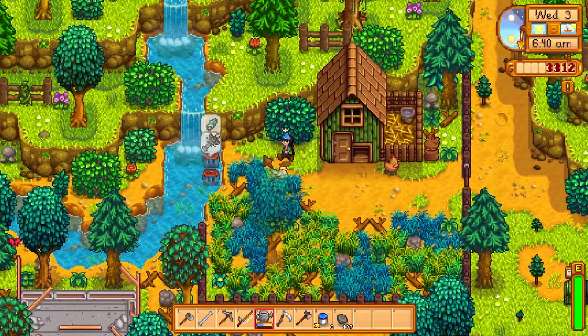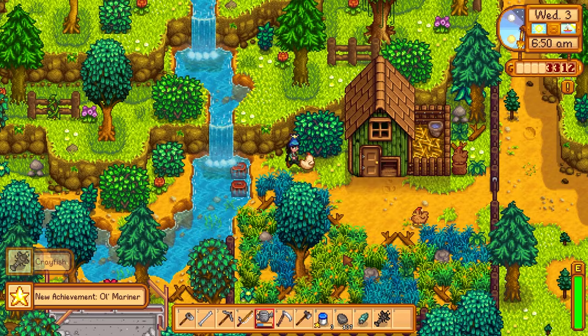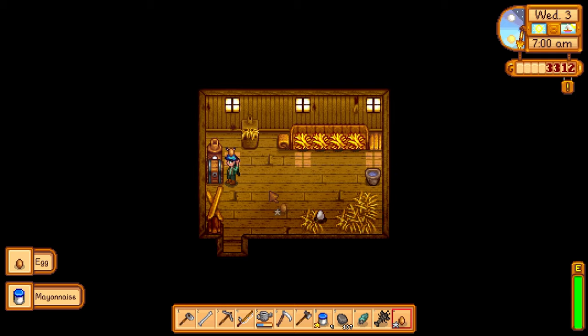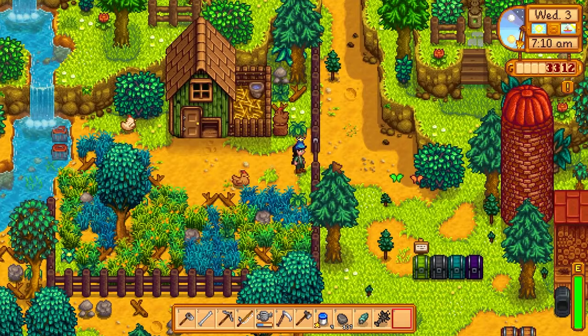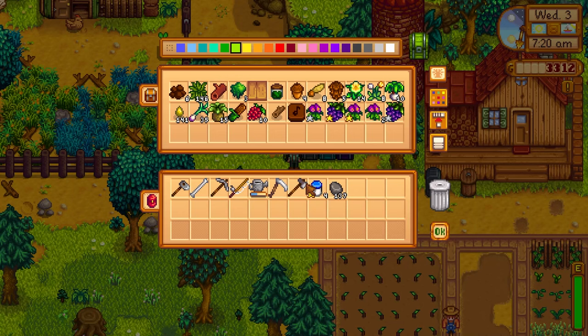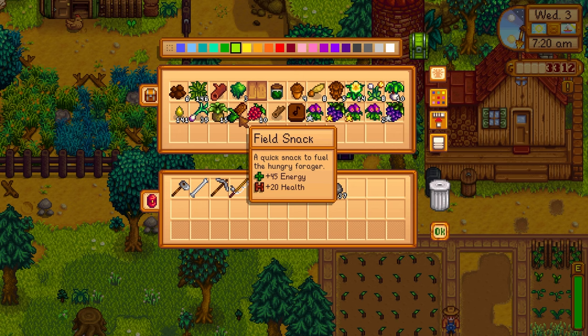I do know where the shorts are — we do have to befriend somebody in order to get them. Oh wait, my crab pots! Hey Old Mariner! A periwinkle and crayfish — we haven't gotten the periwinkle yet, which is exciting because I get to check that off on my spreadsheet. Let me say hi to my chickens really quickly — let me go inside and see if we've got some new mayonnaise. Beautiful! There's an egg in my way. We're getting new stuff in our crab pots — that's actually exciting.